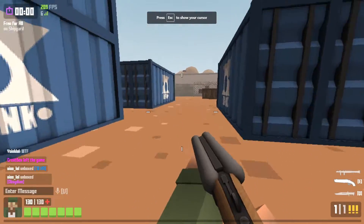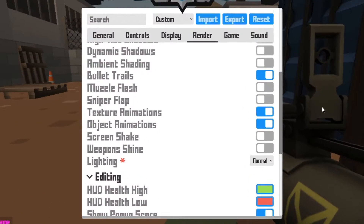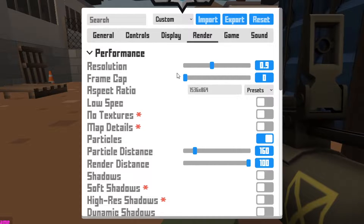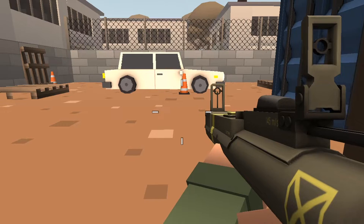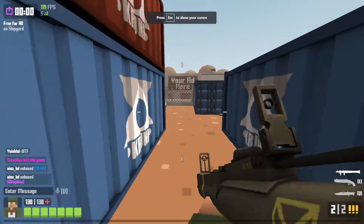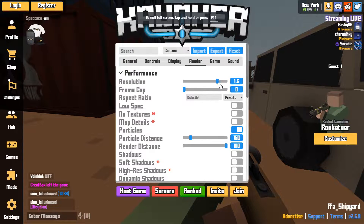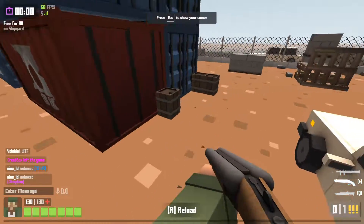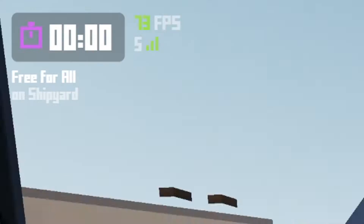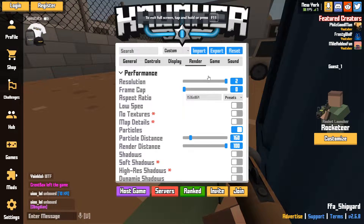The next tip will give you a much more significant boost, which is adjusting the resolution in Krunker. Head back to settings and into the render tab. For resolution, it's most likely going to be set to 1 or 0.6 by default. If you set it to 1, it will render at the exact resolution of your monitor — so on a 1080p monitor it renders at 1080p. However, this can be set way too high and could affect your FPS. Setting it to 1.5 already drops to around 75 FPS, compared to 200 before, so it's never a good idea to set it to 2.